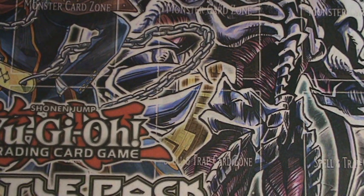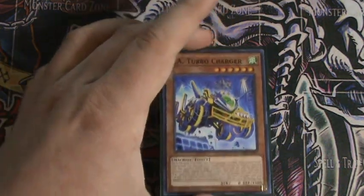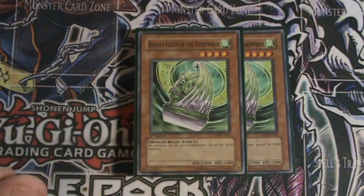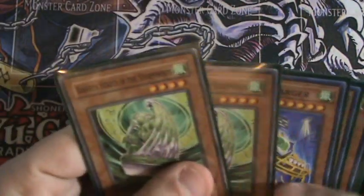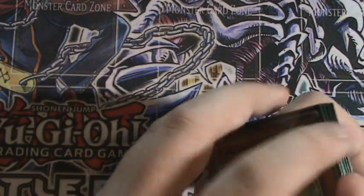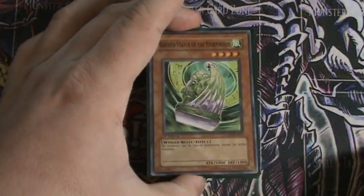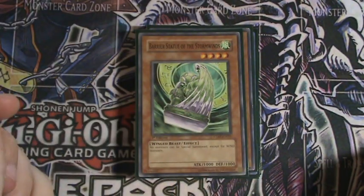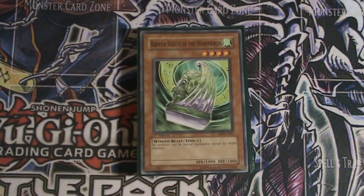For the last monster, I run two Bear Statue — the Sword Winds. Everything in this deck is Wind attribute, which is really nice and makes it perfect to throw this in. It helps shut down your opponent and is a good card to help win more easily.